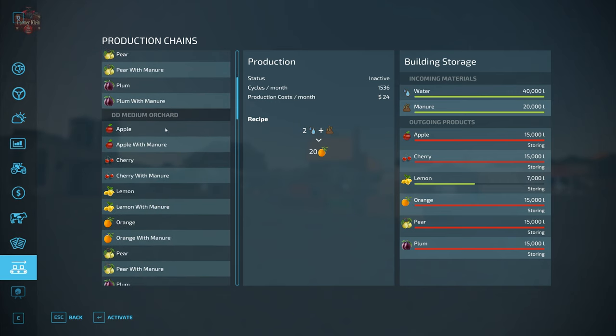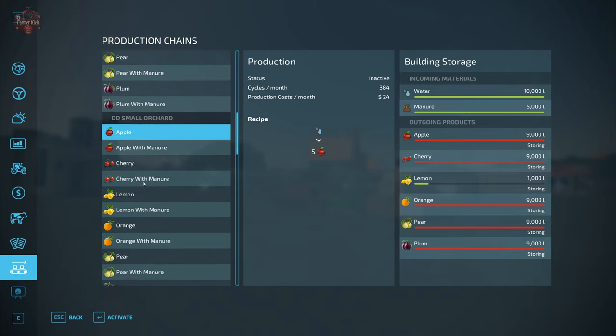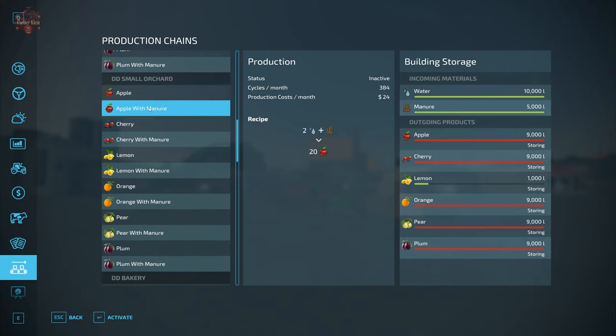Coming down to the medium orchard: 576 cycles per month compared to 1,536 for the large, using the same recipes and outputs — so about one-third the cycles. The small orchard runs at 384 cycles per month, again with the same recipe of one-to-five or two-and-one-to-twenty.